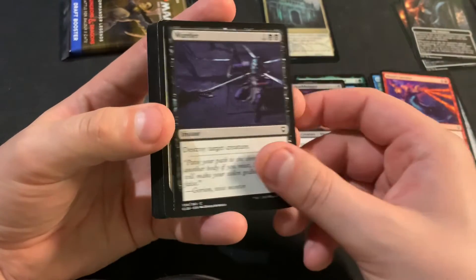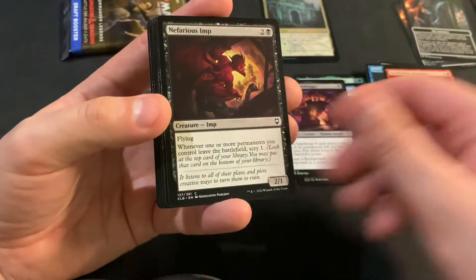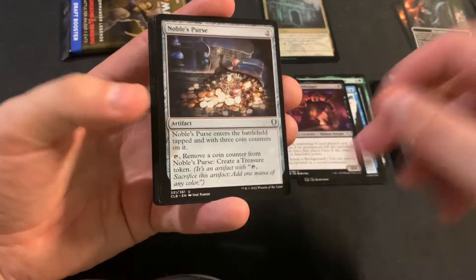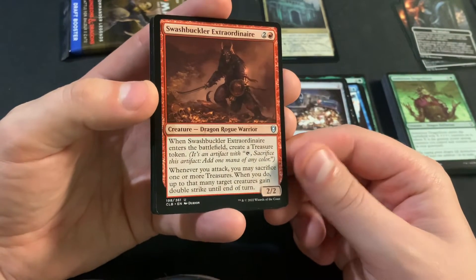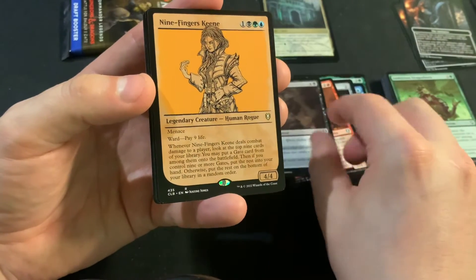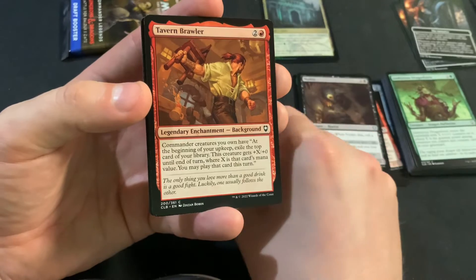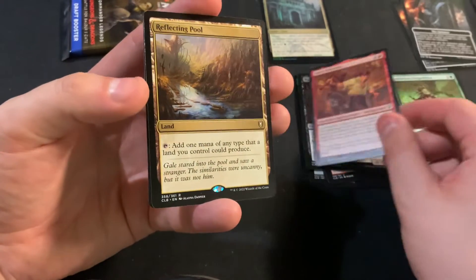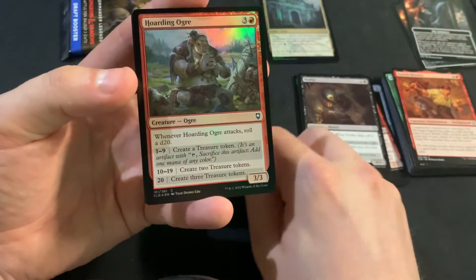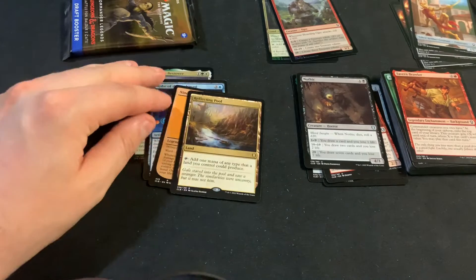Oh, there's Murder. Holy cow — Noble's Purse, that's the first uncommon. Swashbuckler Extraordinaire. Got another Nine-Fingers Keene in the showcase. Tavern Brawler has the background. Oh, that's a nice hit — getting a Reflecting Pool and a Hoarding Ogre, foil with a Construct. That's definitely a nice rare to hit.